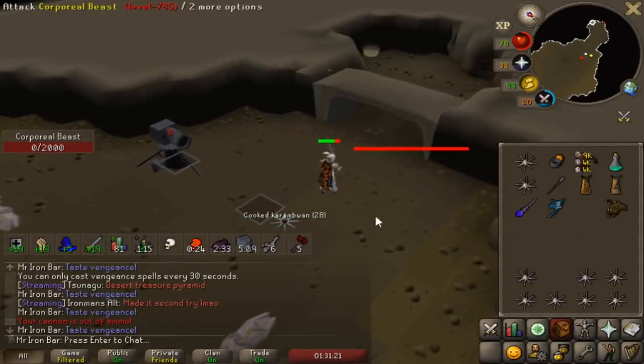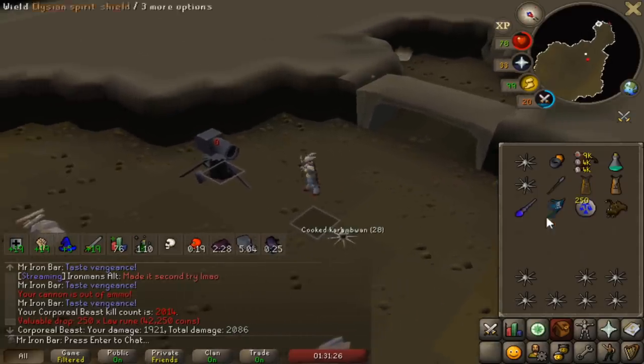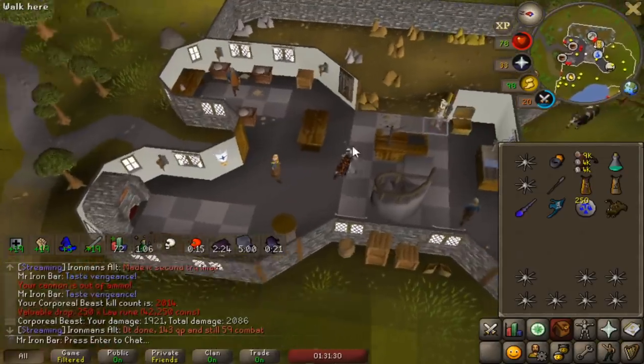Second kill with blood fury at suicide corp method, and I only used one inventory of food this kill. That's really good - I usually use at least 50% more than that per kill. Very good sign.